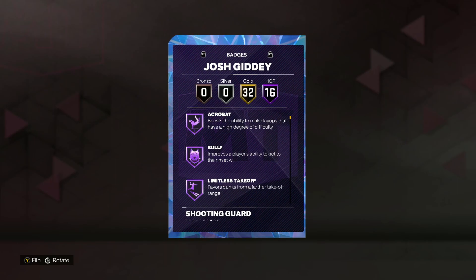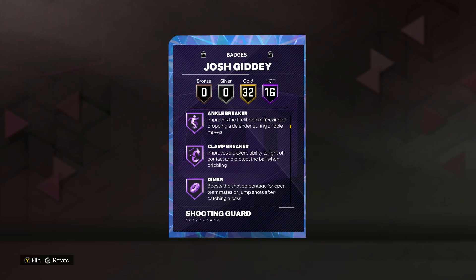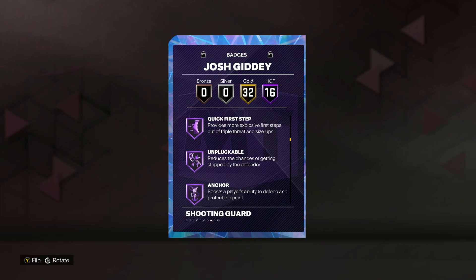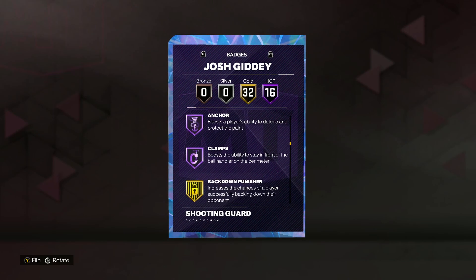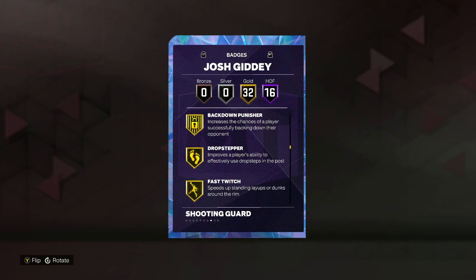He's got 16 Hall of Fame badges, including Acrobat, Bully, Limitless Takeoff, Posterizer, Catch and Shoot, Ankle Breaker, Clamp Breaker, Dimer, Floor General, Handles for Days, Killer Combos, Needle Threader, Quick First Step, Unpluckable, Anchor, and Clamps as well. So some pretty good defensive ones there, and also really good playmaking ones.